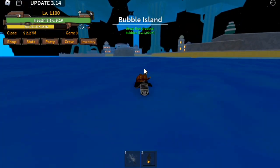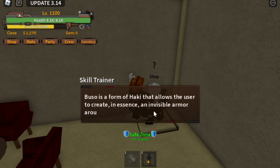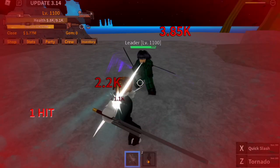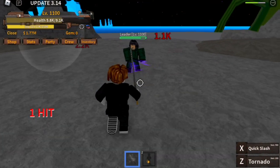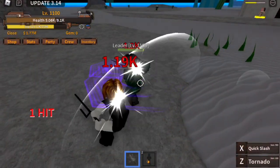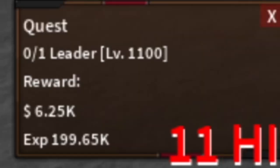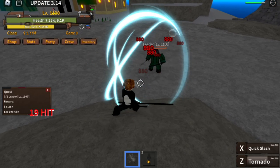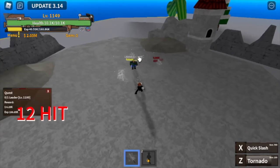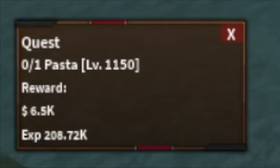And that island is the bubble island. Before we start grinding, buy the Busoh Haki here. This increases your defense and your melee and sword damage. Without Haki: damage is 3800, enemy damage to you is 2.2k. Once you activate your Haki, your damage is 4000 and damage to you is 1000. So it increases both your damage and defense. We're going to continue grinding with the leader — the goal here is to reach level 1150.